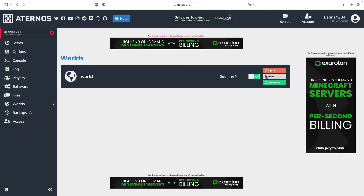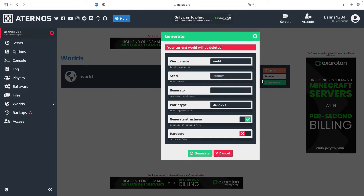Once you've done that, click on generate and then you're going to see the hardcore option — you can just turn it on to make it hardcore. You can also choose the seed, the world name, and the world type, so you can make it super flat or whatever you want.